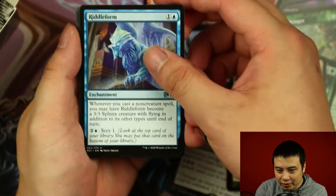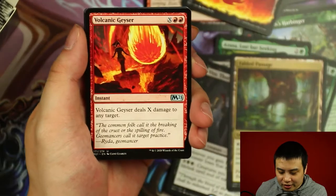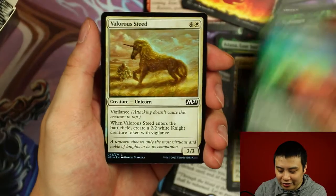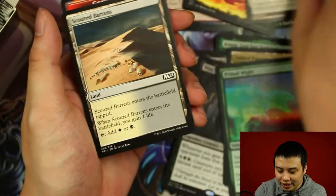Let's see if we got Riddle Form. Kinetic Augur, Volcanic Geyser. And the rare is going to be a Primal Might, along with a Hollow Valleous Steed.